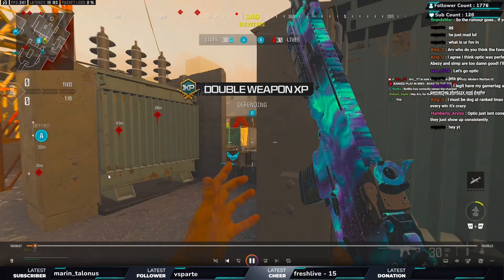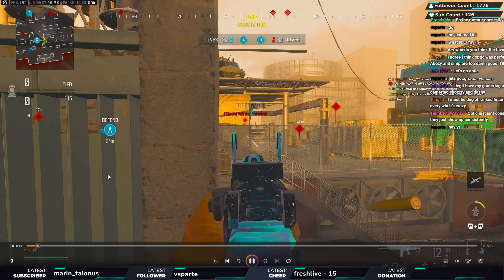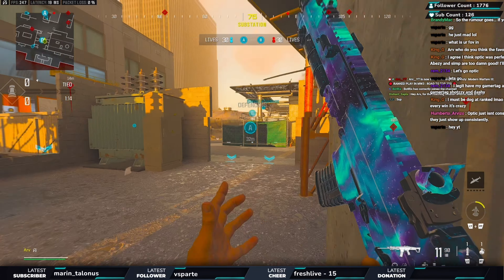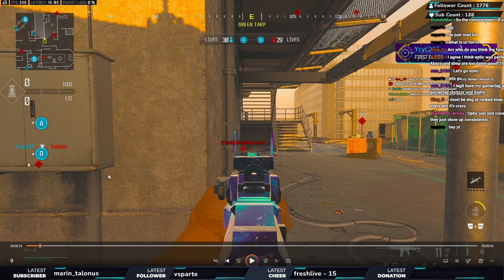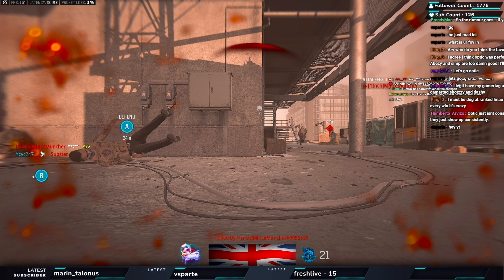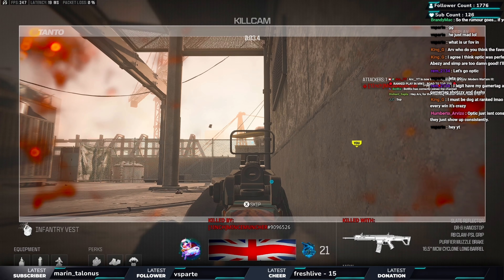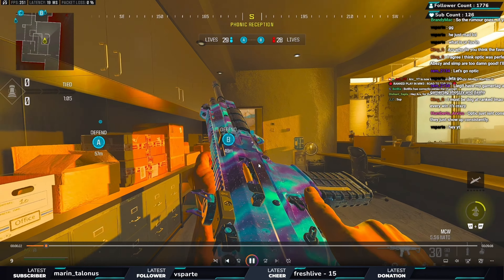I should have taken him out there — I played that a little weird. He was prone and I knew it; I should have jumped around the corner and centered down below. That's on me. We get taken out and my teammate gets one — it's a 3-3 trade. I knew he was weak and should have jumped across, but it's all good.